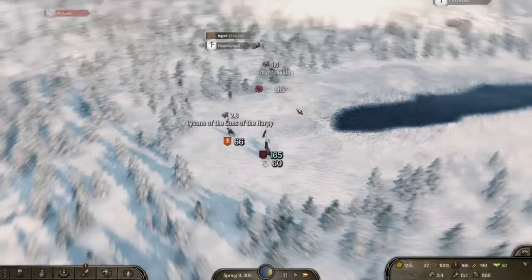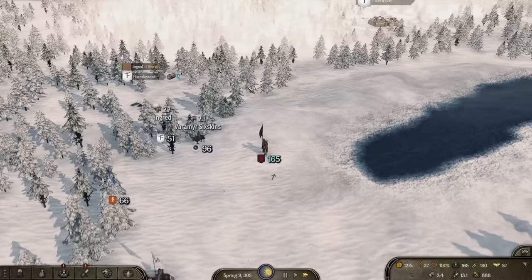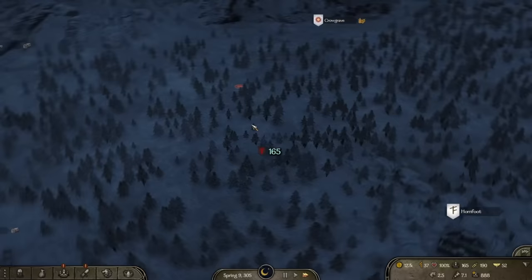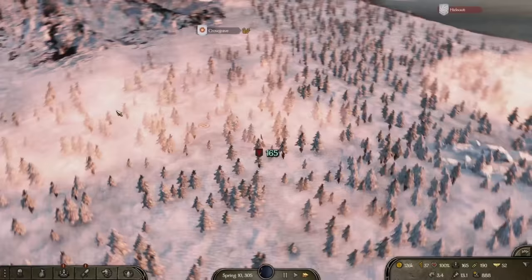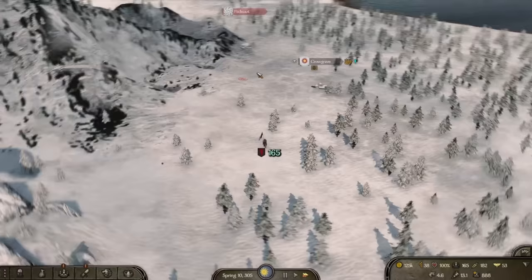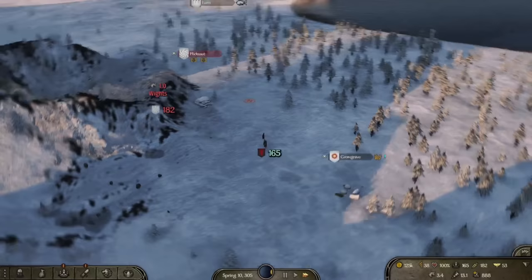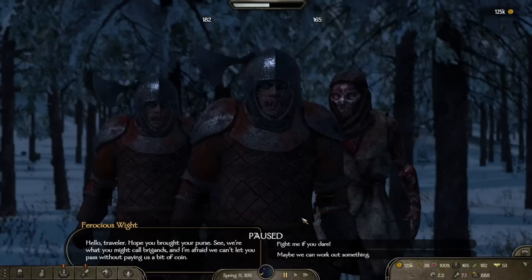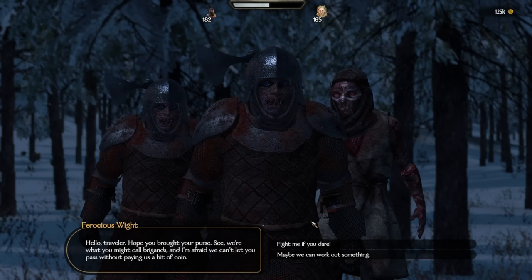Night King - are you too much of a coward to face me out in the woods on your home territory? Where are you? Where are you, you coward? I'm right in front of you - are you going to do something about it? Or are you just going to cower away in the face of real challenge? You're just going to attack a bunch of free folk who don't know what they're doing. Look at that - perfect. A brigand approaches: 'Hope you brought your purse - we're what you might call brigands, and we can't let you pass without paying us a bit of coin.' I appreciate the fact that you've learned to speak the human language - and since you seem like a polite guy, I'll make sure to cut off your head first.